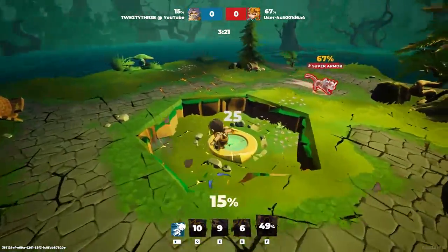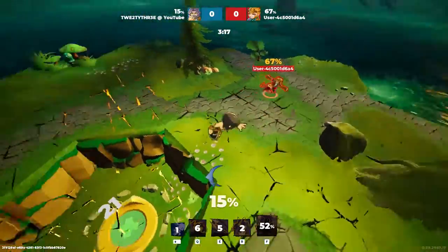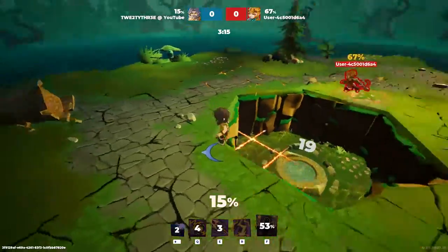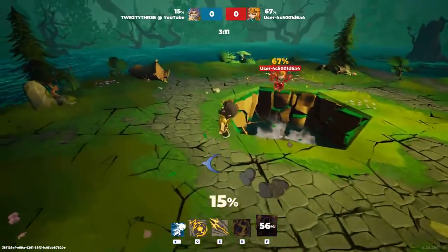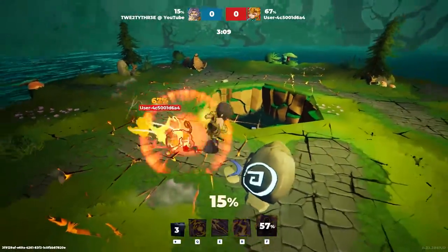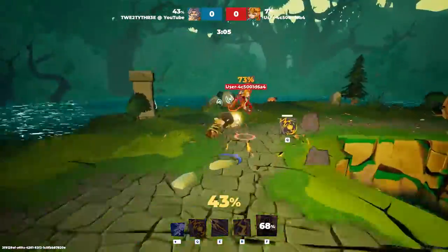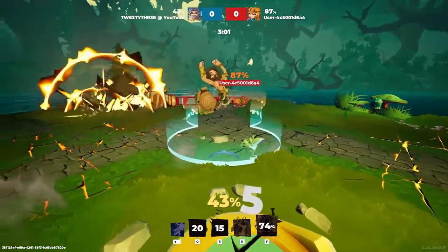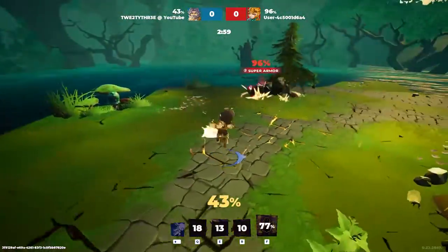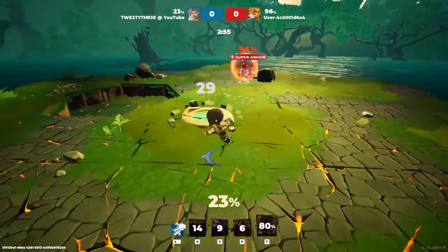Usually when I just play for fun I'm bringing out the Sol because she is so fun to play. I almost suicided there because I didn't have an extra jump — I thought I had for some reason. Nice and trapped. Boom. And snipe. Ah, that's bad aim. We got some damage out and the heal he just gave me for free.